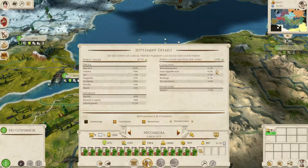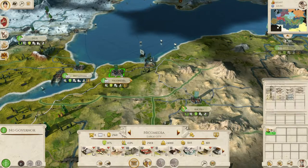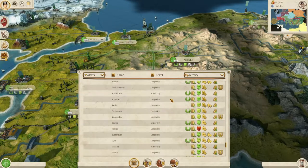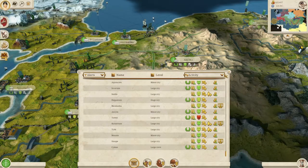Nicomedia, you need to settle down - the squalor is pretty bad. Let's check our building browser. Everyone's building. Tarsus hates us, but that's understandable.